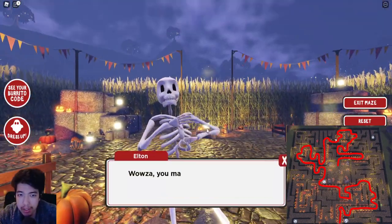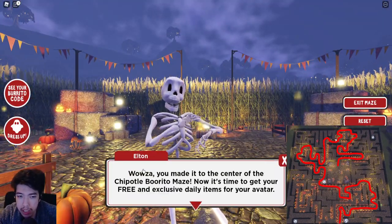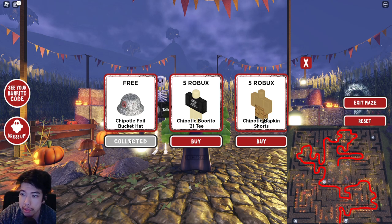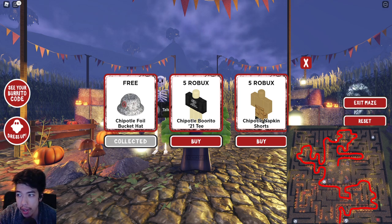In the middle, talk to the skeleton named Elton and you collect the hat. There will also be hats available for Robux. Right now it's shirts and pants as the free item, but every day there will always be a free item along with things you can buy — and the next days will include hats as well.